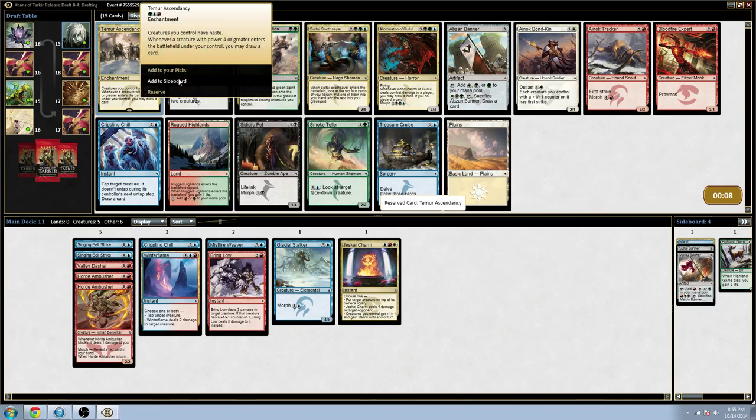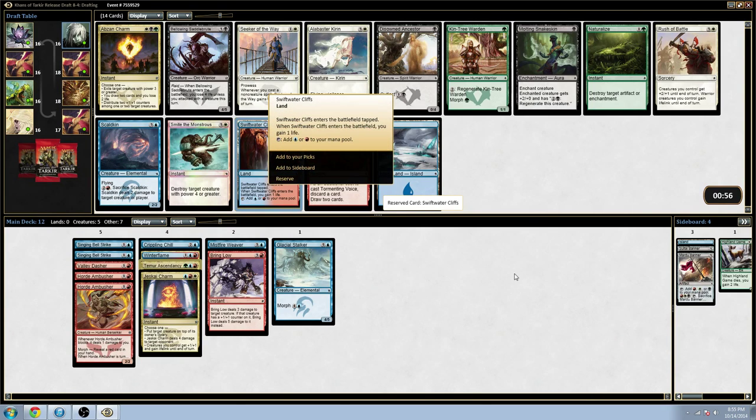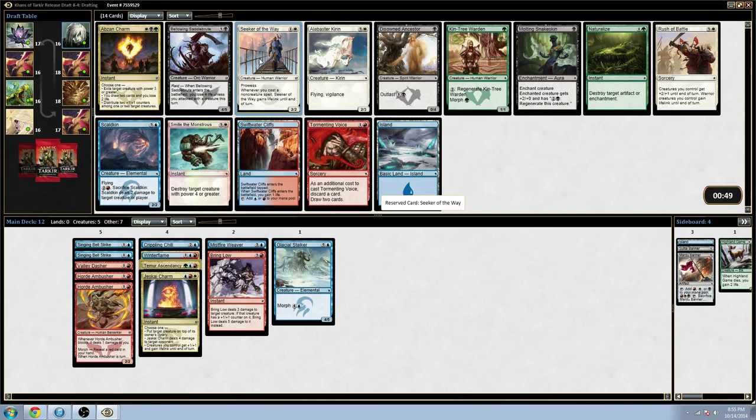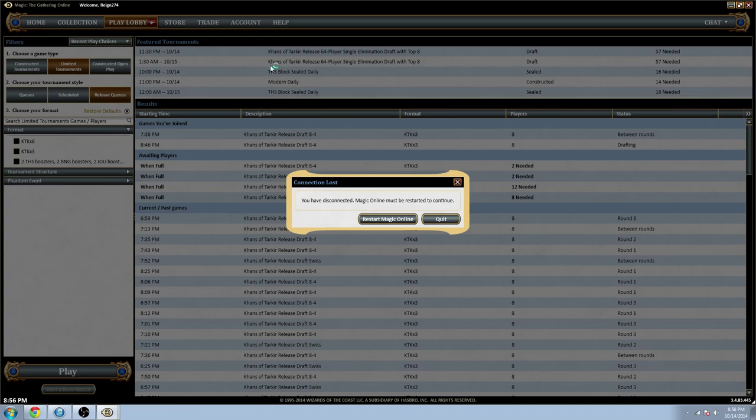I really kind of don't want to be Temur — I kind of just want to be Jeskai — but this is really powerful. I think I just have to take it. On color-fixing versus a decent creature: this is super on-color regardless of what I do, so it's going to be in my deck. But there's a Seeker of the Way. Seeker is a really powerful 2-drop, and blue and red were making it pretty late. I'm actually going to go greedy and take the Seeker. Given that things like Winter Flame were making it to pick 10, I have to assume I'll get more fixing.